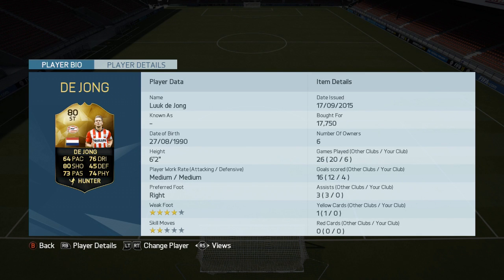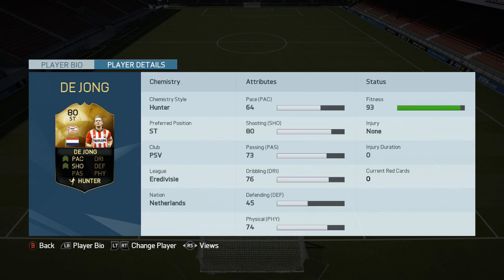Hello there, this is Dango1867. If you're all feeling alright today, because I am Tickety Boo, we've got the Luke de Jong Team of the Week player review with the Hunter card on as well. Looking at the 4-star weak foot, only 2-star skill — he is a big lumbering centre forward, the Dutchman who plays for PSV in the Dutch league, and his stats are very, very good.